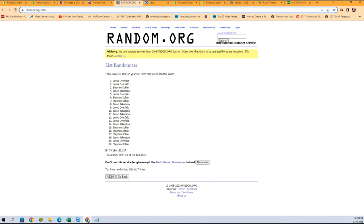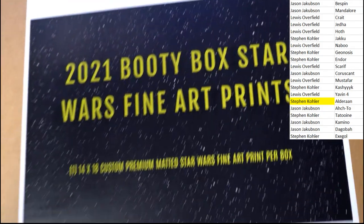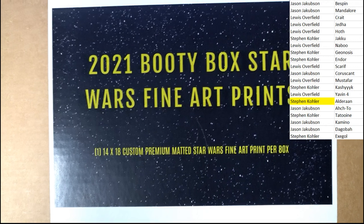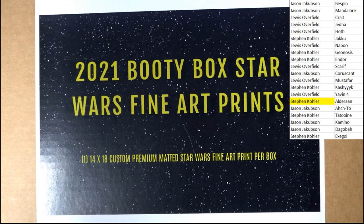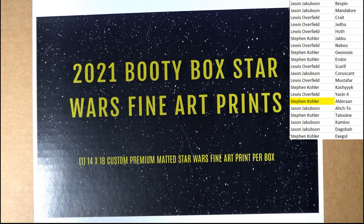All right, well that's going to do it for that box of Star Wars — there's the fine art prints quest. Let me get back over here and get this back on. What was our number on there? That was box 153. That is going to do it for this break. We will see you in the next one. Congratulations, all — thank you.